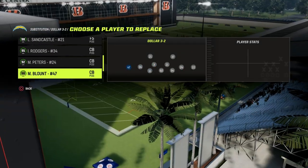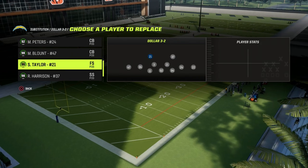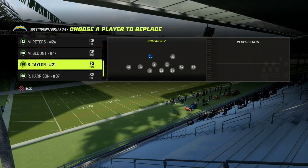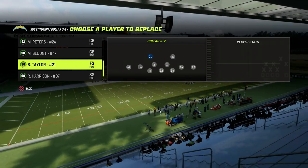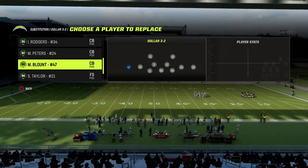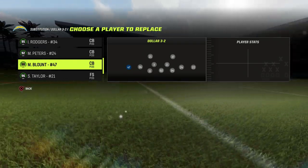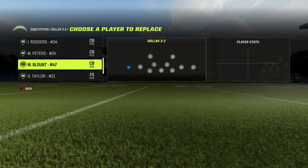Dollar 3-2 real quick — what we want to do is cover a pretty significant amount of the field with four key players. This is why I think Dollar is better than Nickel, because Nickel is going to require five players for coverage, whereas with Dollar, our fifth player in coverage can be a versatile option.